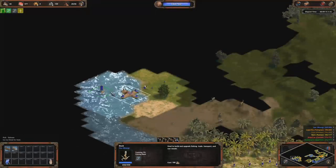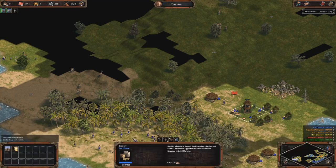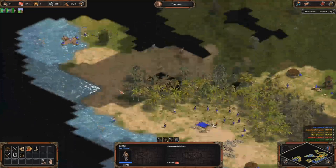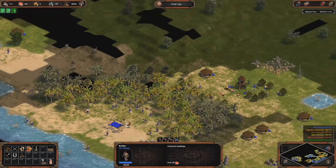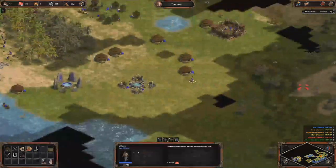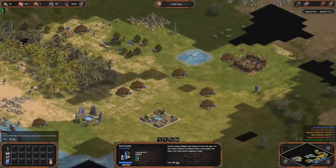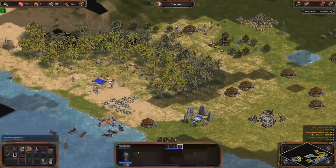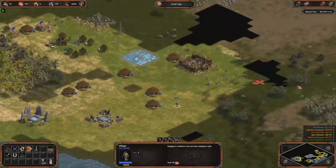Of course in this case I will need a lot of wood. I'm researching the wall because in a real game you want to wall yourself a bit. I don't need to do it against the computer, but I want to show how it is in a real game. Now I have enough food — I want to move some villagers from food to wood.